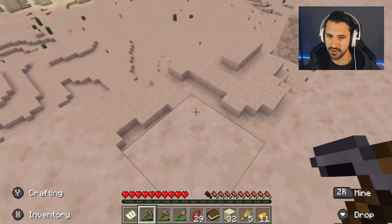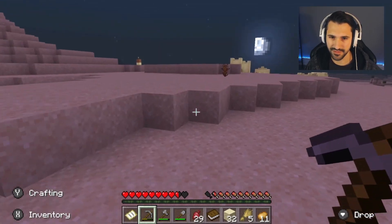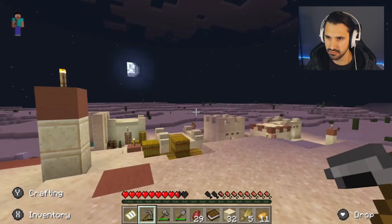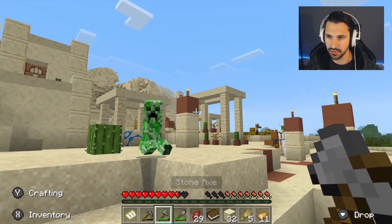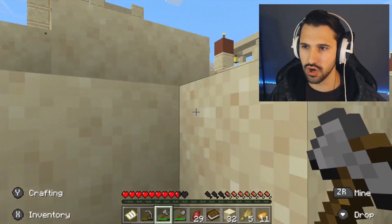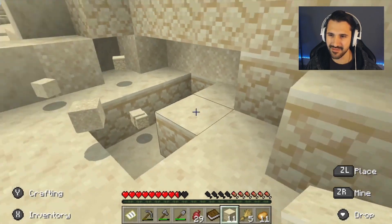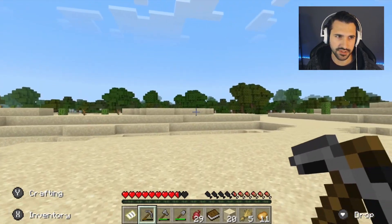Alright, let's go down. Stay back, demon! Get emeralds to make emerald armor — I know that's not a thing. Diamonds is where it's at. This place is infested. Get out of my bed! Okay, stay back. Don't explode — no! I made this really ugly looking thing. I'm gonna have all the regular villagers live in these houses, but I'm gonna go build a base.